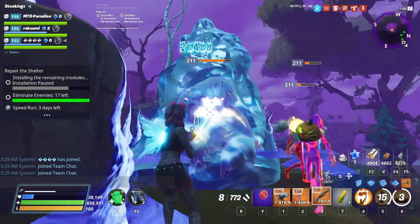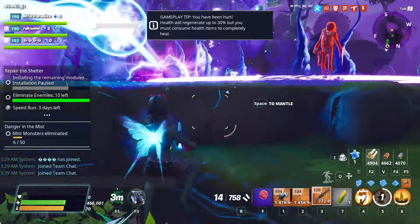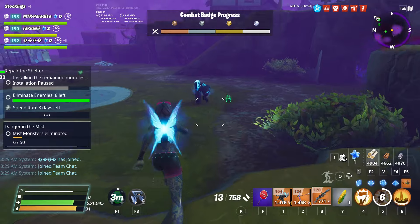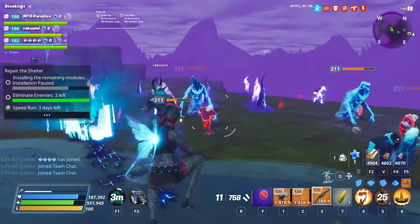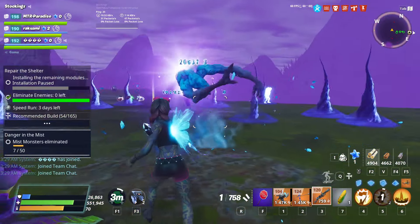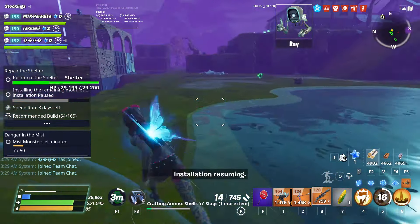It looks like someone's playing Zenith on my team, so that's really handy. We killed the Smasher pretty easily. Husky's dead too, and that should be the raid done. Couple more kills and we should be hard shielding. I'll be right back when the actual main defense starts.